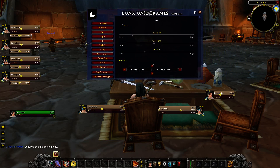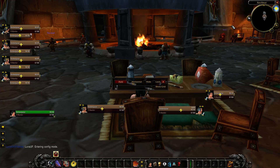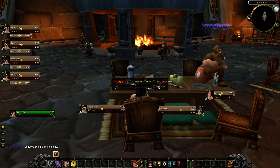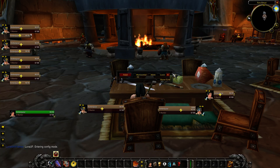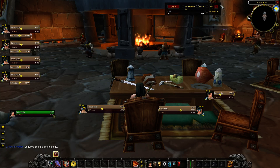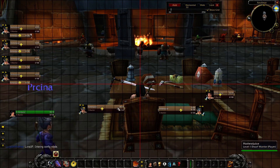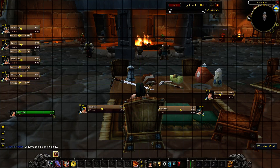I do recommend another add-on as well, called Better Alignment, which is also linked below. I like combining this with Luna Unit Frames to make everything really organized and looking nice — making sure everything is in line with each other. So you just hit show grid here and you can see where all the boxes are, so you can line things up pretty perfectly.